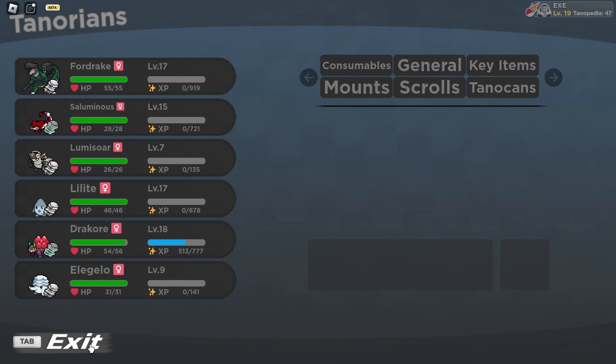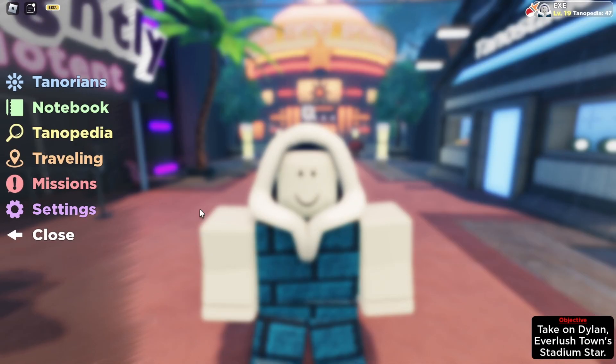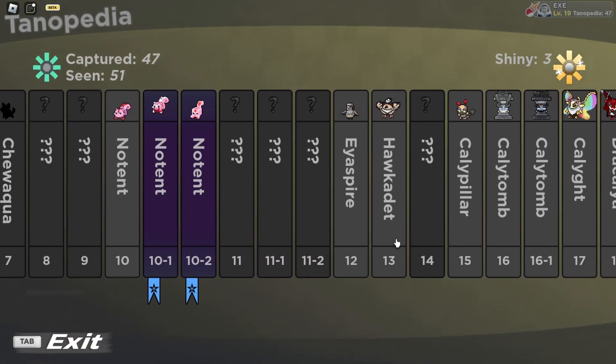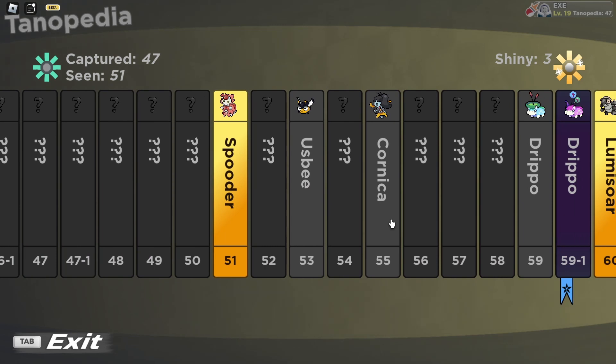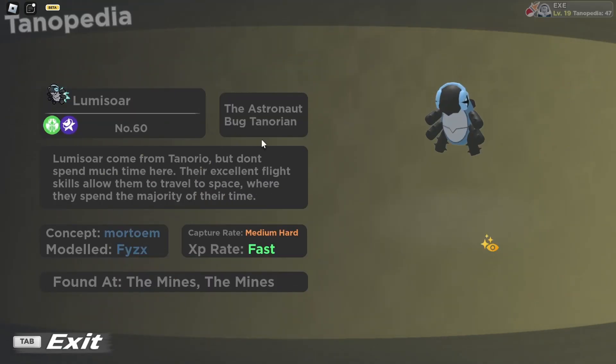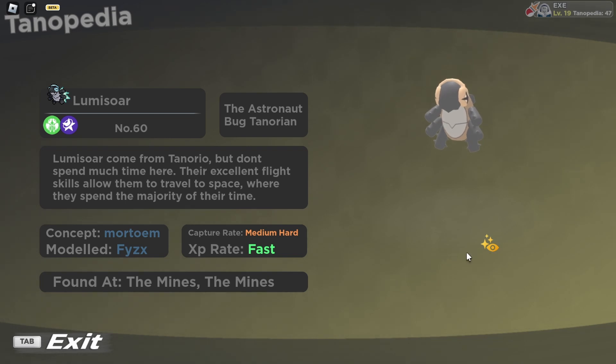So now that you know that, let me go ahead and show you in the Tanopedia where the shiny Lumisaur is. Lumisaur is number 60 in the Tanopedia. You can already see here that I have the golden, and you will be able to see the color of the Lumisaur and the changes between the shiny version and the not-so-shiny version.